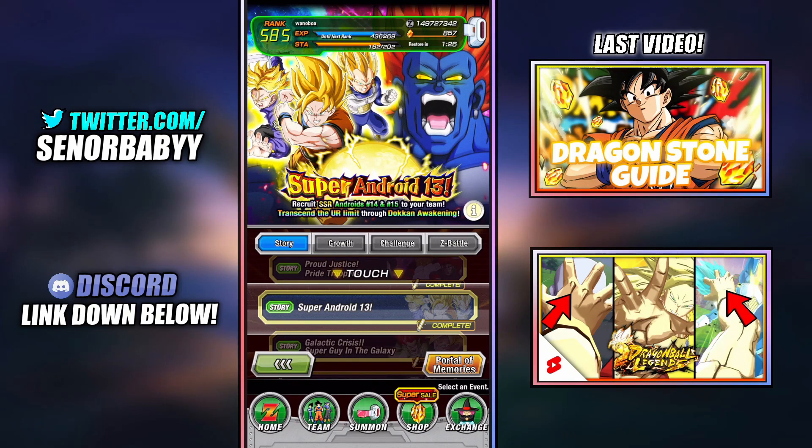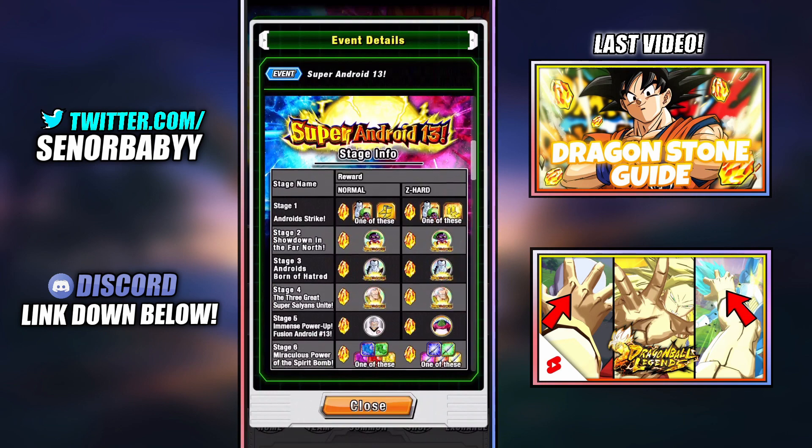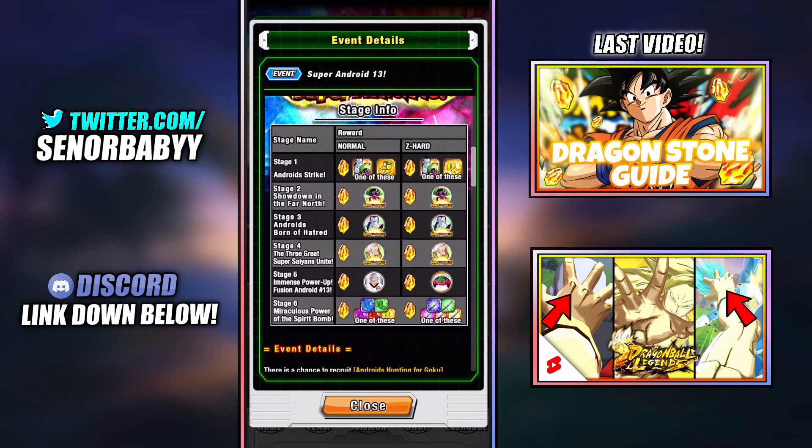This event does not come back very often. So when it does, you have to take advantage of it. So if we click the information tab all the way to the right of the image, we can see that on stage six, it gives Z-Swords. It drops around two to three every time you complete this.